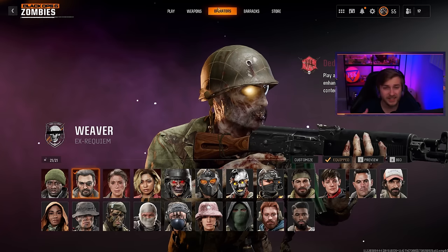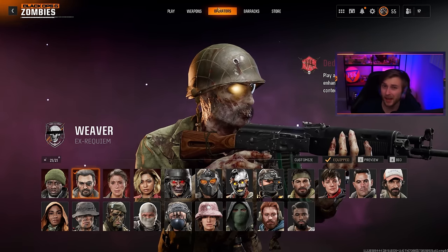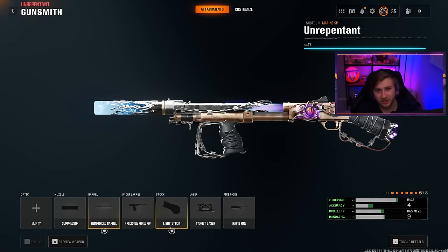But that's kind of what we're going to be doing today. Instead of using the Brutus operator skin, I'm actually going to use the Weaver operator skin because I want to go ahead and try to complete the Terminus Easter egg solo. And just in case you're curious, this is the build I'm using for our Marine SP shotgun. One thing I want to put out there: if you're going to use this weapon, do not use slugs on it because it is terrible.